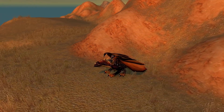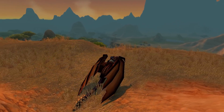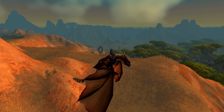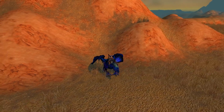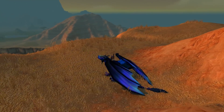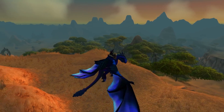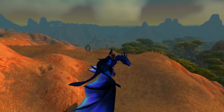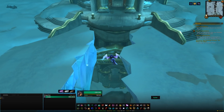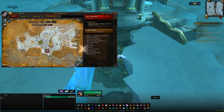Taking the first and second spot for easiest to obtain are the Black Drake and the Twilight Drake. Both come from the same place — the only difference is they change depending on which raid size you do. The Black Drake comes from 10-man Obsidian Sanctum and the Twilight Drake comes from 25-man Obsidian Sanctum. These drakes are guaranteed drop rates if you do the fight correctly, and this should take about 5 to 10 minutes on a level 120 character — level 100 and above works fine.